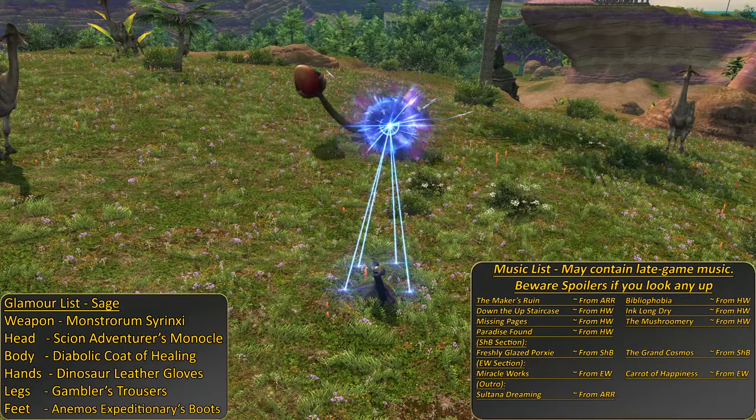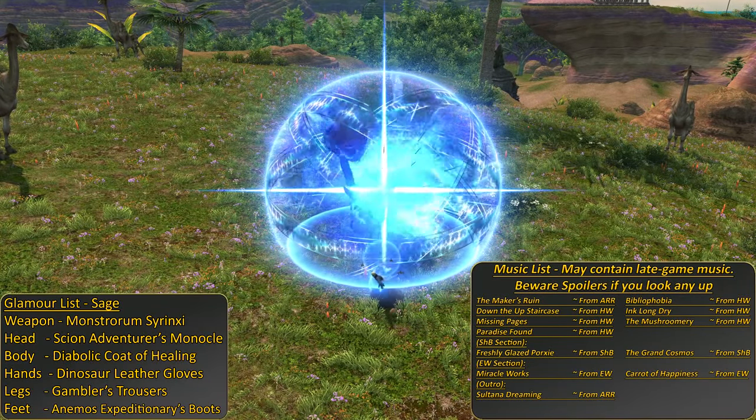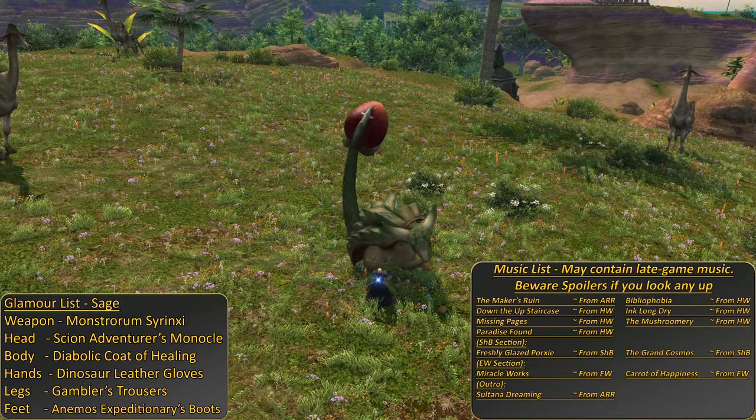Welcome to the Sage 1 to 90 leveling skills guide. This guide will cover all of your skills as you train to be a healer, but also load your guns better than the rest of them, and hopefully kill your enemies along the way.